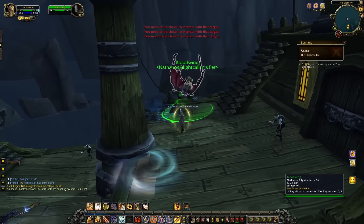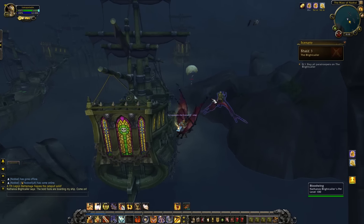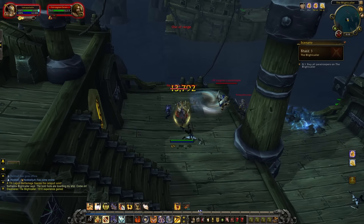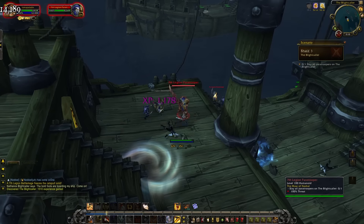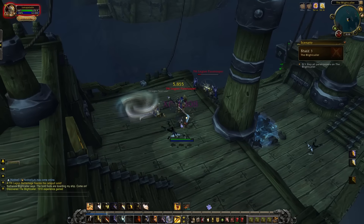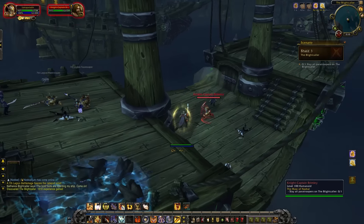After eventually taking out 30 of these birds, Nathanos Brightcaller lets you know that you need to go to all of the other ships as they are getting decimated by parachuters. So you jump on the bat and start your journey over to the other ship. Once you land on the Brightcaller, you'll find a bunch of human enemies that you need to take out. These guys aren't too difficult, but you do need to be careful of projectiles landing on the ship as they will deal damage to you, so move out of the giant swirly circles coming down.